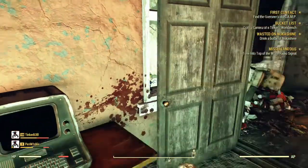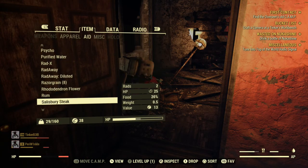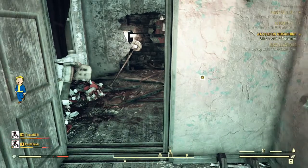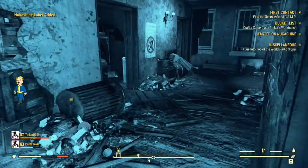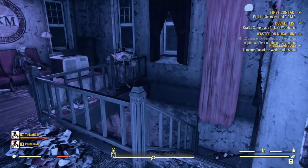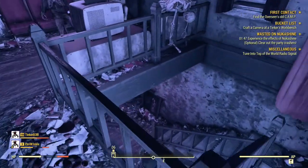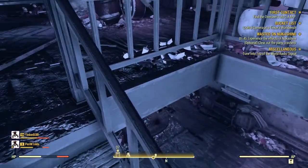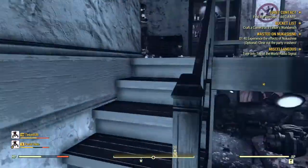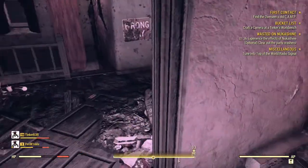Once you back out, it should ask us to drink the Nuka Shine. So go ahead and drink Nuka Shine. It's then going to send some ghouls up — it's going to tell us we have to kill a bunch of ghouls, but you don't have to. I think I've only ever actually cleared it once. It's kind of a bad spawn — they don't really come up, they get stuck, so it's hard to actually complete in most cases.